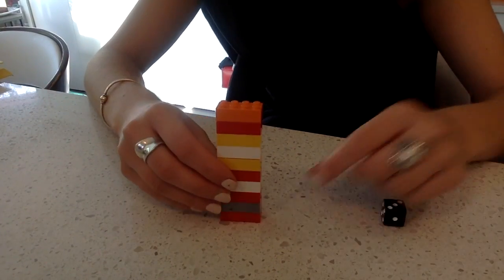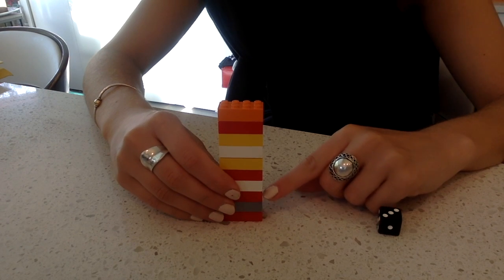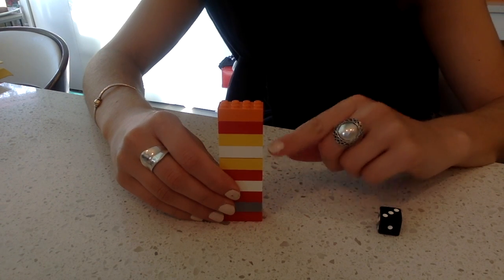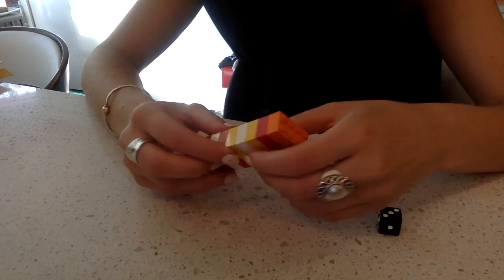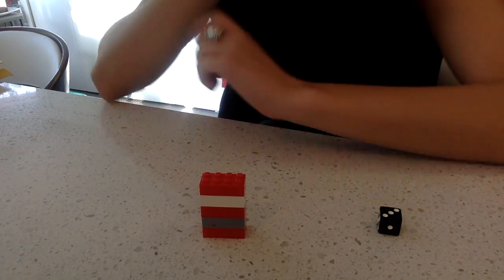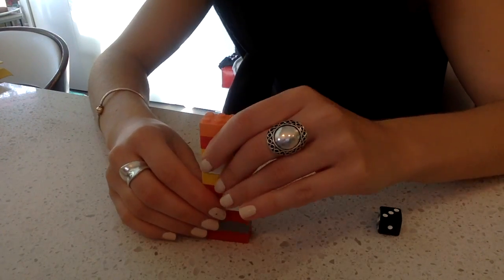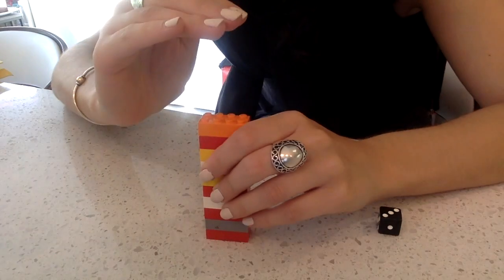I've built a Lego tower. My Lego tower is 10 Lego blocks tall: 1, 2, 3, 4, 5, 6, 7, 8, 9, 10. You might want to build a tower that is 5 Lego blocks tall, or maybe you want a Lego tower that's even taller — maybe it's 20 blocks tall. That's up to you to decide.